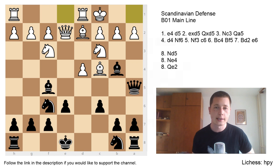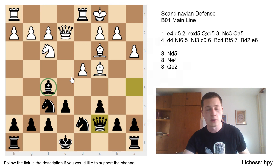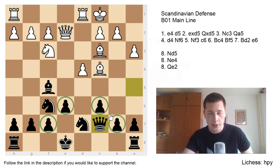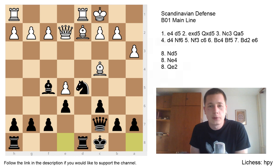Black plays Bb4, castles — and as mentioned, in the Scandinavian mainline both sides will usually castle queenside. Nd7 completes development of the minor pieces. a3 attacks the bishop; the best move is actually to take, Bxc3, Bxc3, Qc7. As explained in the introductory video, in the Scandinavian black is often deprived of the bishop pair — most often the light-squared bishop, but in this variation it's the dark-squared bishop. Exchanging the dark-squared bishop is considered fine for black despite the light-squared pawn weaknesses. Ne5 is the main move, then dxc5, Nd5, Bd2, castles queenside. This is the start of the variation.